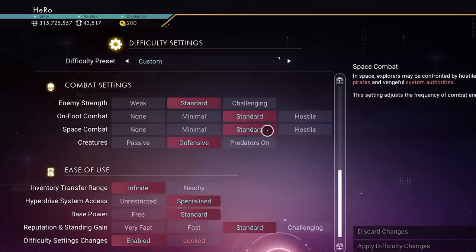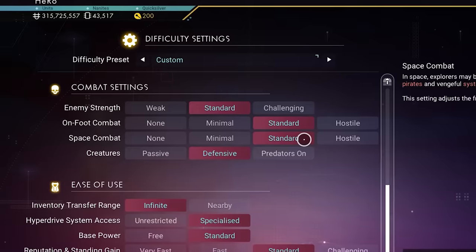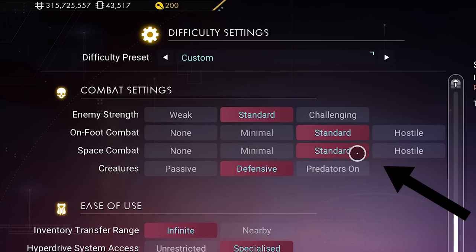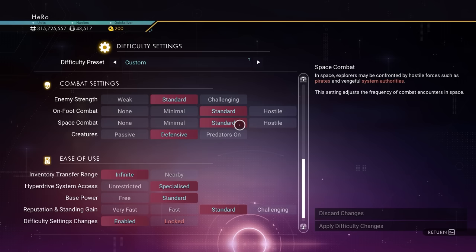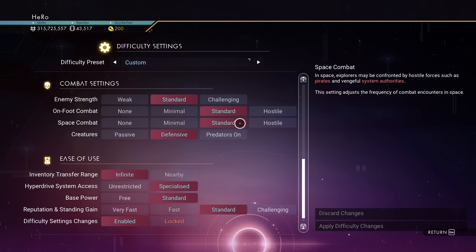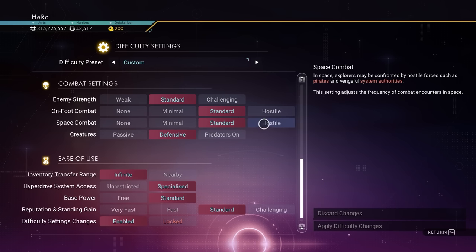Just make sure you have Space Combat set to Standard. If you don't have it at least on Standard, it will prevent the mission from triggering. In general, if you don't want to trigger the mission in the wrong system, you can just disable Space Combat. But if you want to get the Freighter, make sure it's set to Standard or Hostile.